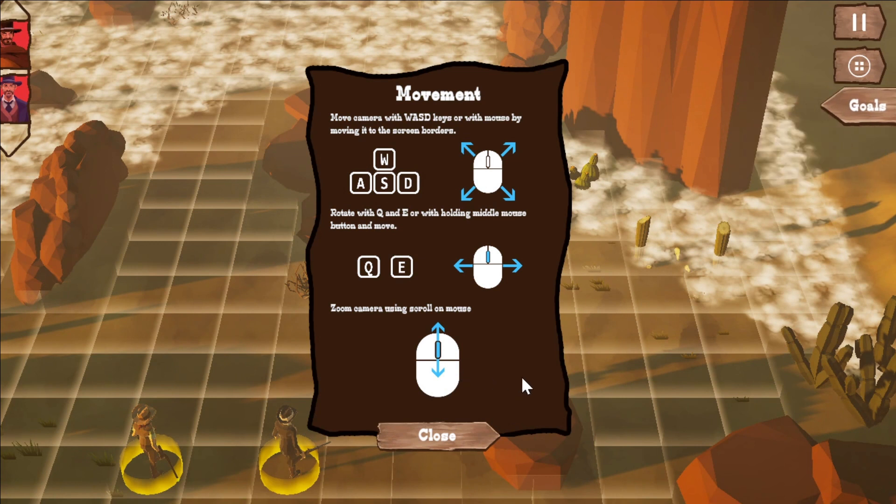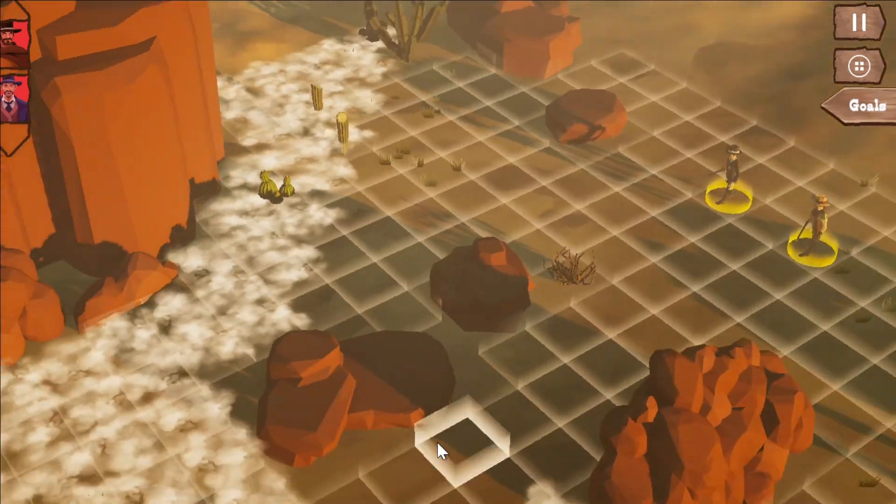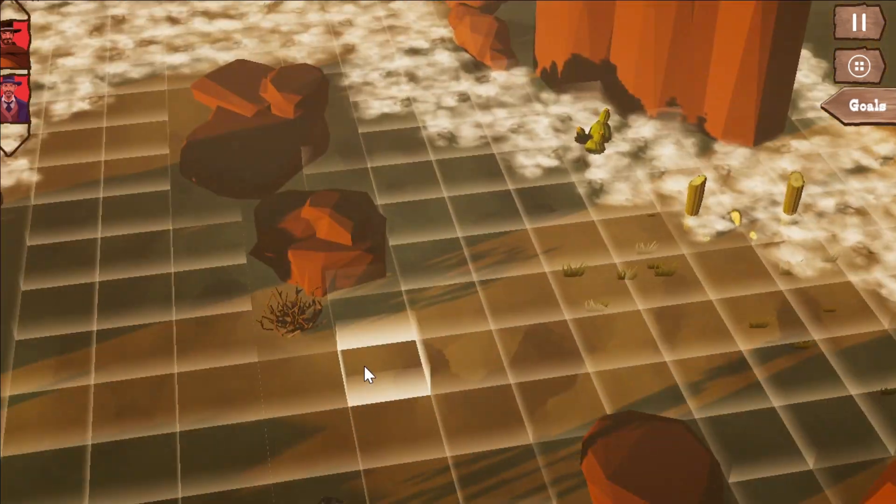Here we are. Move camera with WASD, rotate with Q and E. Zoom in and zoom out.